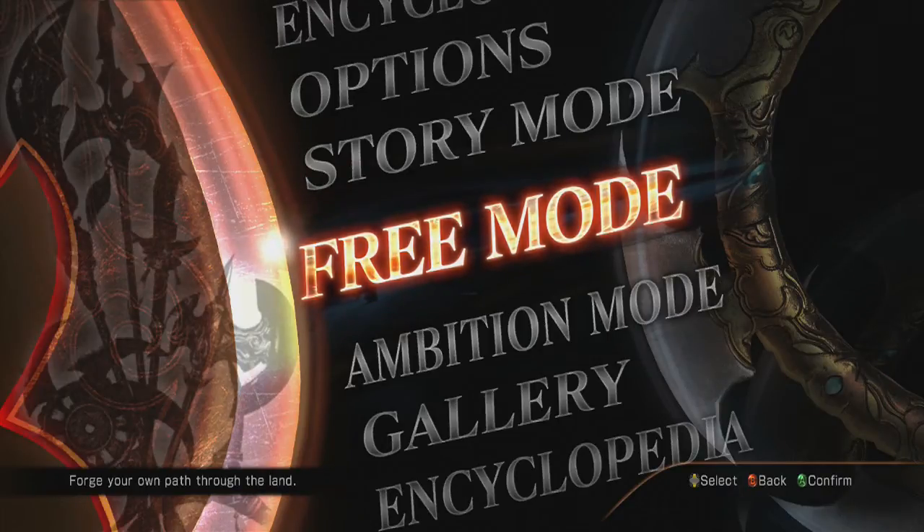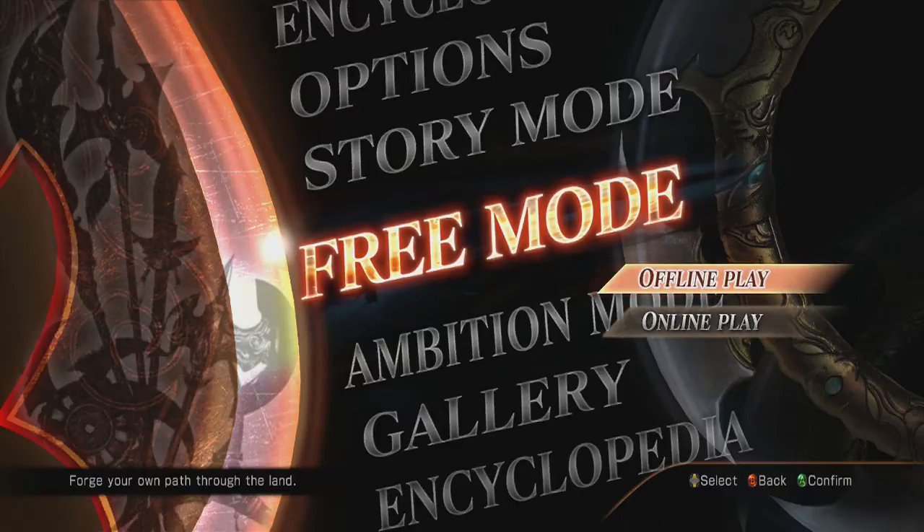Hello everyone and welcome to my video. This is the fifth weapon guide for Dynasty Warriors 8, and we're going to get Yu Jin's weapon today. I have to admit it is super easy — by far one of the easiest ones I've done.